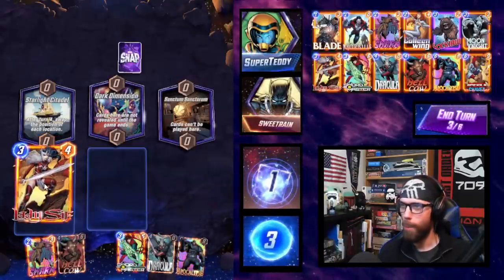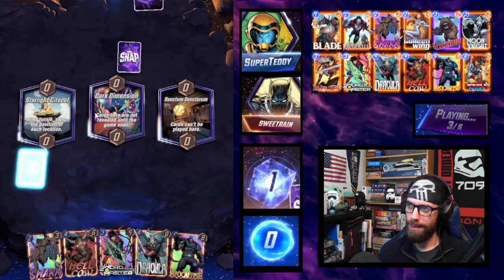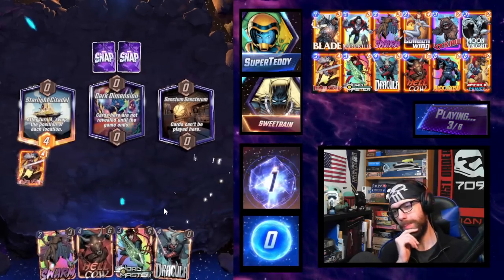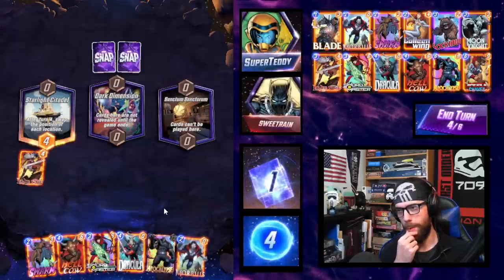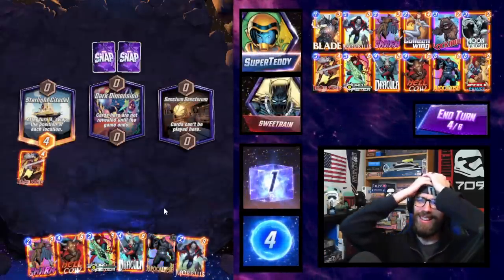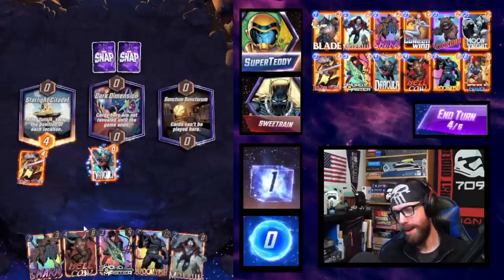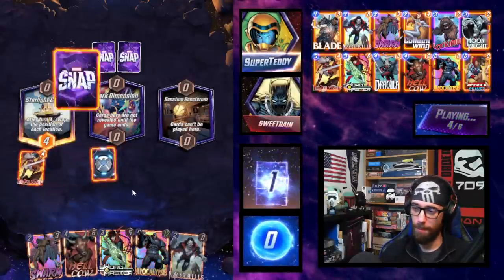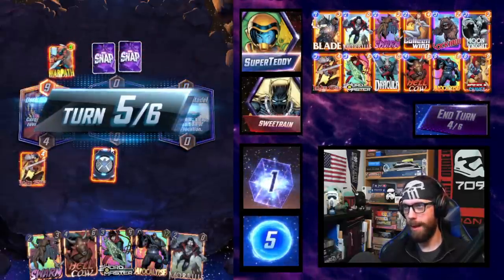Let me play the Lady Sif here. Starlight Citadel is shuffling things. I would hate for Sanctum Sanctorum to move over to Dark Dimension and lock us out, but we should be able to win two locations at the end. I'll get the Morbius. We'll play Dracula and show some love to both locations so we at least have some small pressure. I play the Warpath. Sanctum Sanctorum locks down.